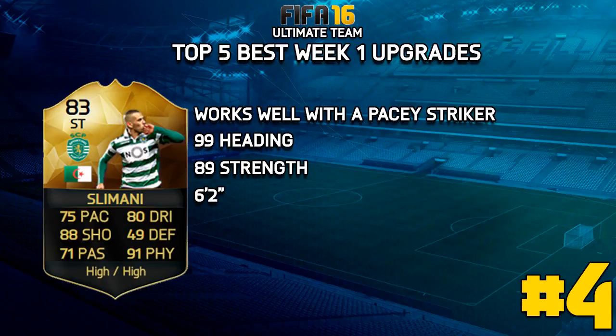Number 4 is Slimani. He is so good with a pacey striker. Admittedly, it's kind of hard to work him into a hybrid because you've got the fairly difficult league and nation, which does make things difficult — but 99 heading. If you want, you can throw him up as a lone striker and he'll do absolutely fine because his strength is just monstrous. He's super tall and you can really use him as a target man, but in a two-striker formation he does seem to work a lot better.